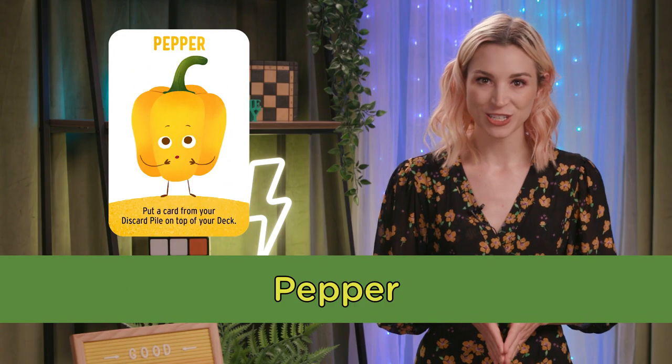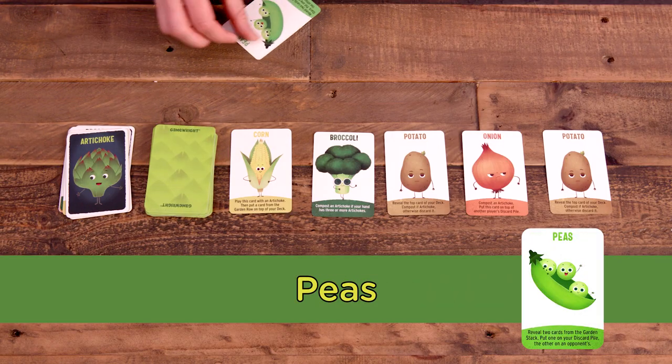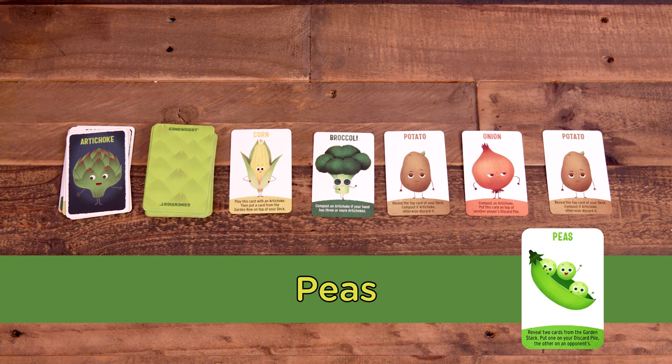Pepper returns a card from the player's discard to the top of their deck. Peas reveal the top two cards of the garden stack and allow the player to put one into their discard pile and the other in an opponent's discard.